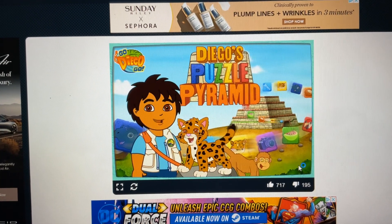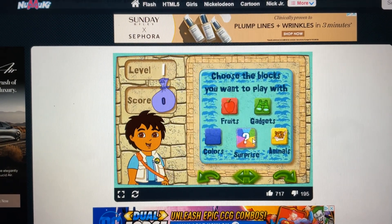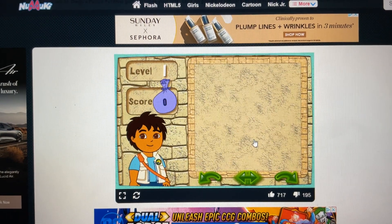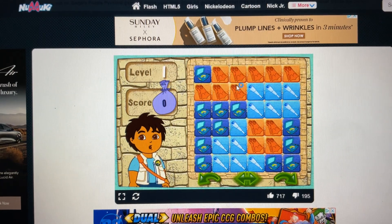Click on the arrow to start. To play the game first, click on the blocks you want to see in your puzzle. Surprise! Great choice! Let's go! Here's your puzzle. Ready? Set? Go!